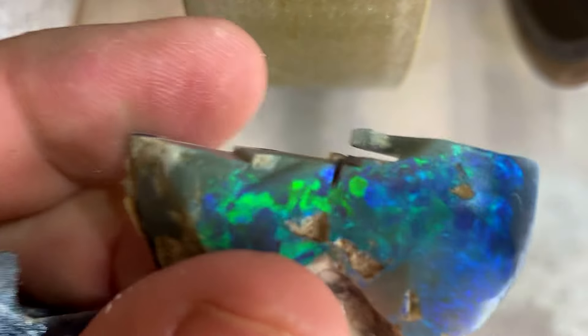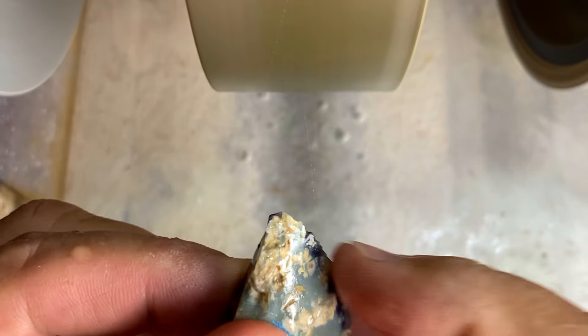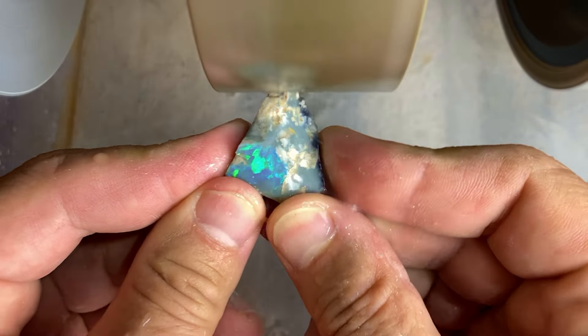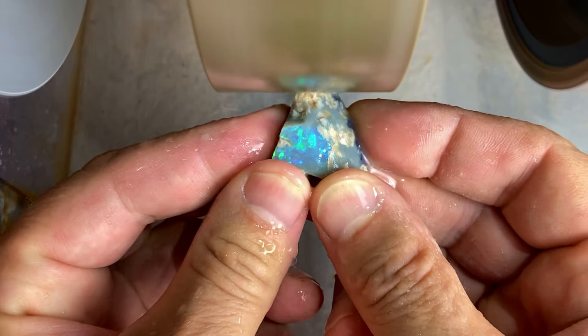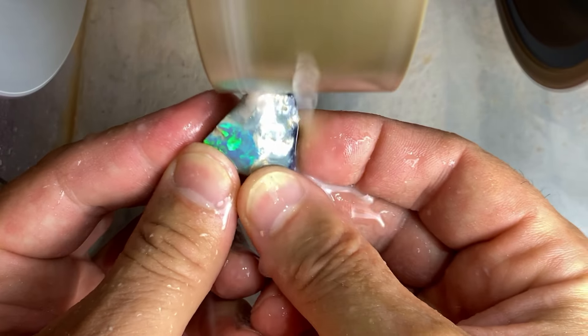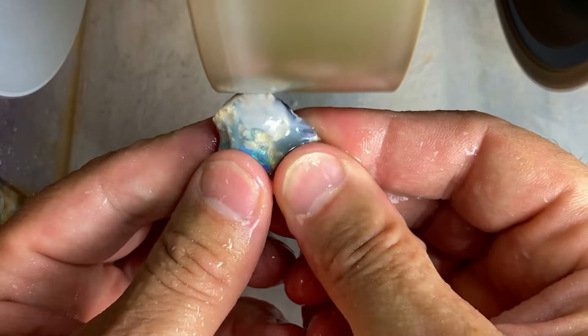I'll just slice that in half and then we start grinding. This one is straightforward — we're going to get to the little corner with the color, so I'll speed it up and show you at the end what it is.